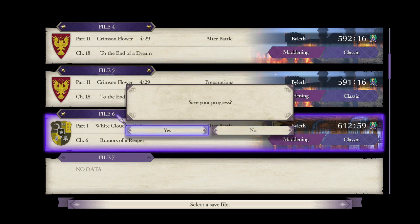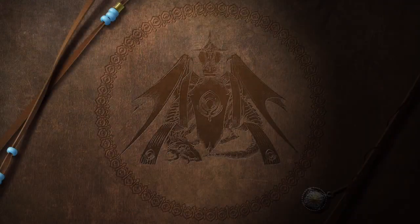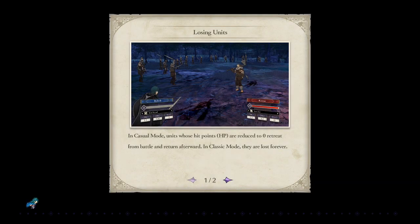Underground Chamber. This is our second go with Death Knight. I got a comment on one of the early videos - I think it was the first two-chapter video - where someone said I should use Wingsweep Rapiers on Yuri against Death Knight. That's a really good idea.